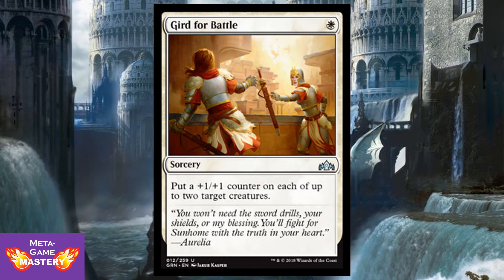Gerd for Battle is one white mana for a sorcery — put a +1/+1 counter on up to each of two target creatures. So, one white mana at sorcery speed for what is essentially bolster two. That's a fine combat trick as it is. If you're looking to go wide, you get a permanent buff on your team that's going to affect combat math. The secret tech here is how well it plays with Boros, allowing you to pump up your mentor creatures so they can once again pump up your smaller creatures.